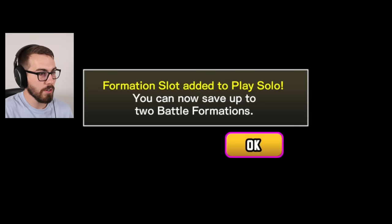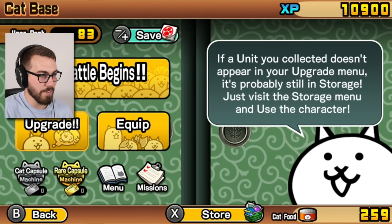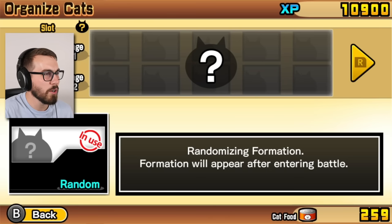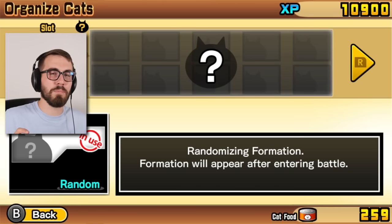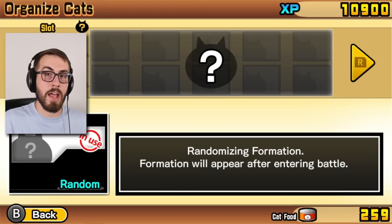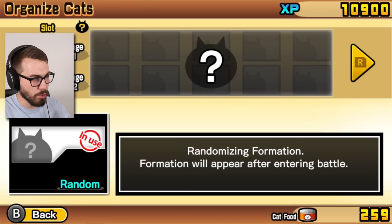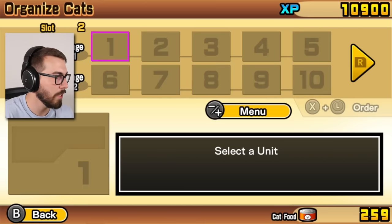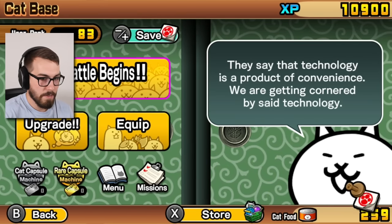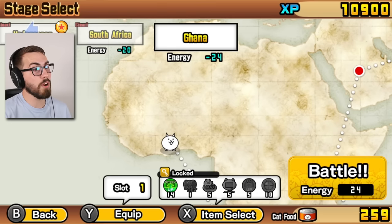Formation slot added to play solo - oh, two formations! I was looking for one of those and then I found the randomized thing, you know. It would be cool if you could do like a randomized loadout but you could pick like a couple things - like 'I want to randomize all my cats except for my meat shields.' I think that'd be nice, but I like the pure randomization as well. I feel like I don't need a new slot yet guys. We might not have enough energy to play any more - oh, we got just enough to do one more level, Ghana!